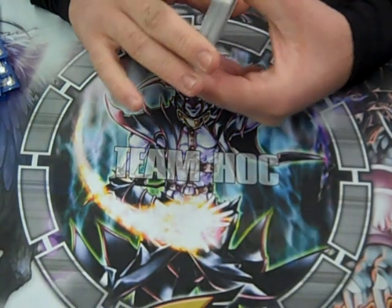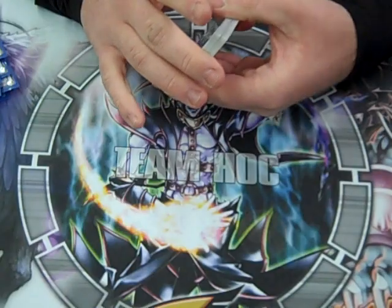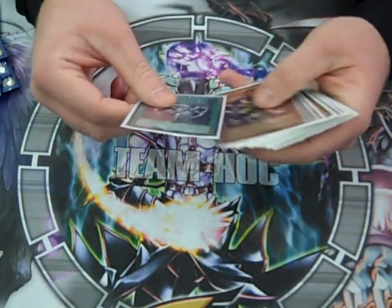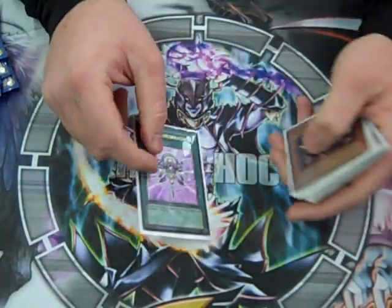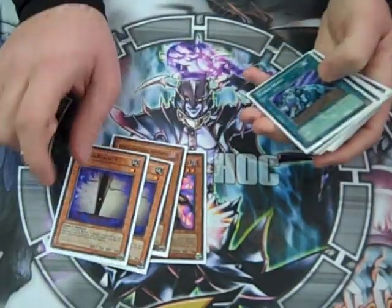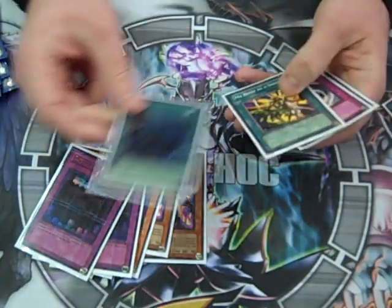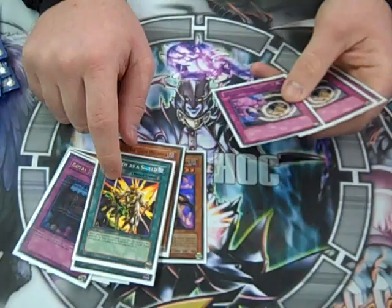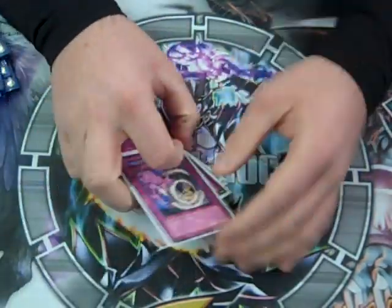For my Side Deck, I really don't use it that much at Locals, just because it's usually not that needed until we get to the finals. Monster Reincarnation — same reason it's in the deck, just in case. Kaikos, Shiny Black Sea, Cold Wave — just there. A Twister, Crease — I don't run traps. MST, Backfield Destruction, My Body as a Shield — these are just there for fun. Anyway, that's the deck. Thanks, YouTube.